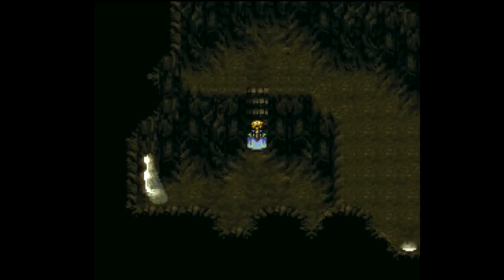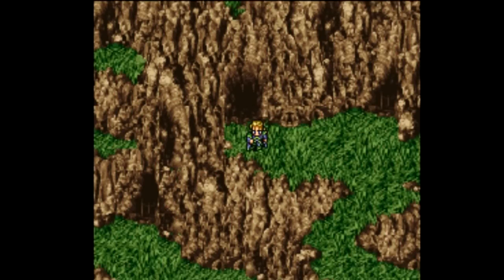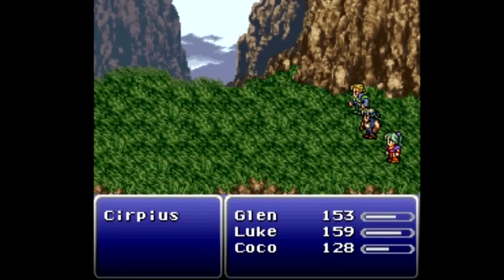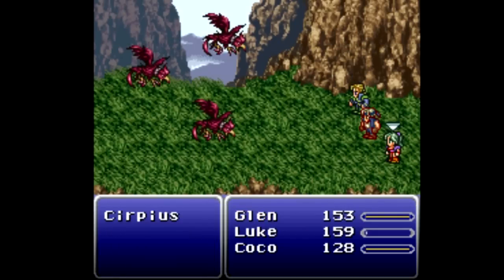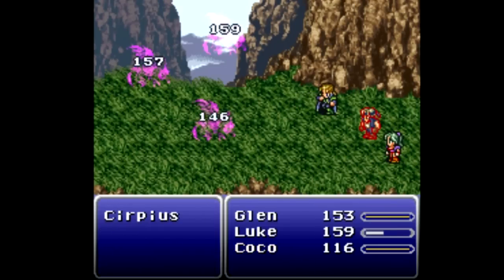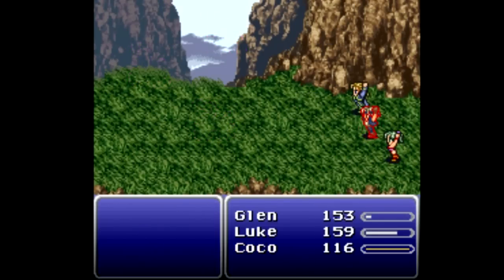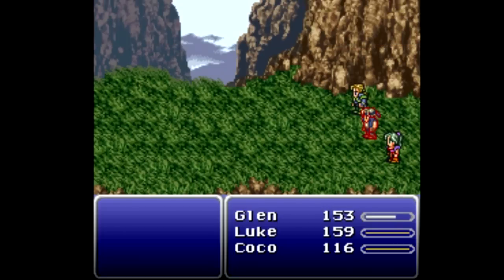Here we shall be going in and out of the mountain constantly. We have serpents - let's go ahead and try to steal. We go for an auto crossbow and oh, that doesn't look good. Force of habit - holy crap, Glenn just saves everybody's ass all the damn time.